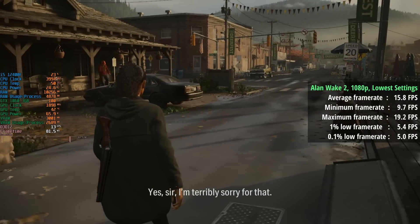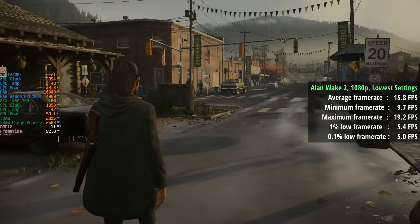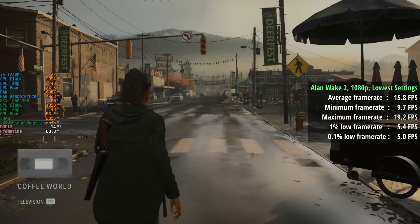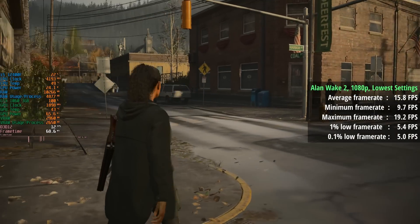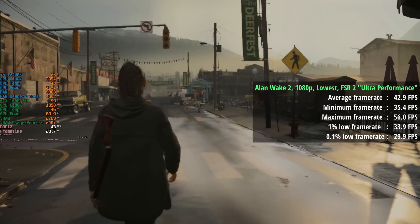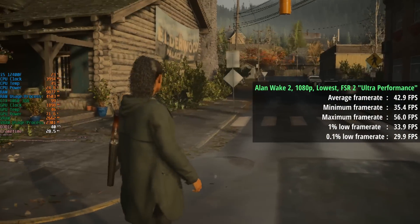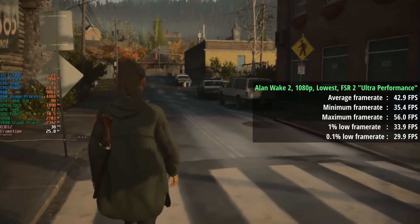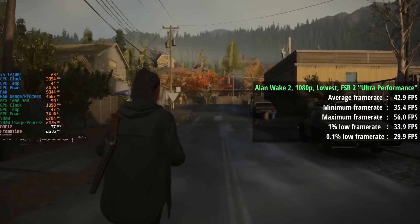Finally it's Alan Wake 2, and oh boy. A whopping 16fps at native resolution with the lowest in-game settings. Some textures haven't appeared even after waiting a while — they may just not load at all. We need a much more aggressive FSR preset to try and get it playable, and actually ultra performance mode, which renders the game at about 360p, did make that happen. It does look like Vaseline has been smeared on the screen, but at least we were finally getting 30fps most of the time.